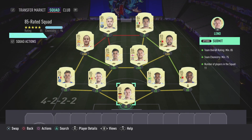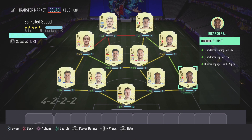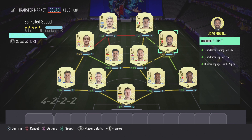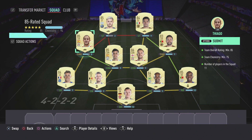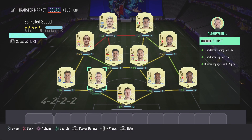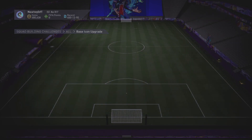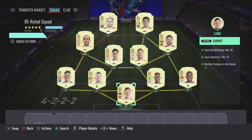For the first squad here as you can see on screen, it's coming in at around 90k - quite affordable for most people. I've got Leno in net, Fernandinho at right center back, right back Ricardo Pereira, right attacking mid Jal Martino, Henderson at CDM, Aguero and Messi up front, Rodri at CDM, left attacking mid Tiago Alcantara, Aguero up top, Lucas Digne at left back, and Alderweireld at center back. The reward for completing this one is a premium gold pack - pretty awful considering you're submitting an 85-rated squad.